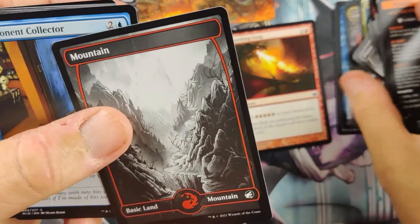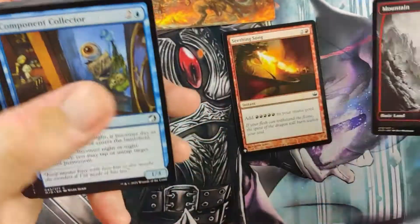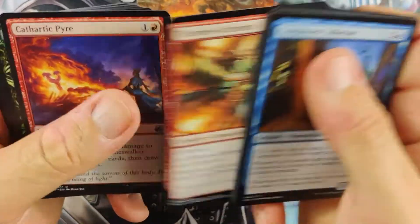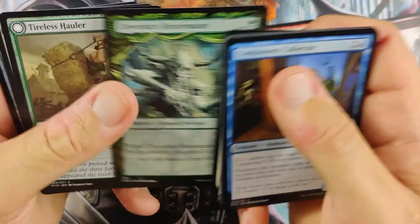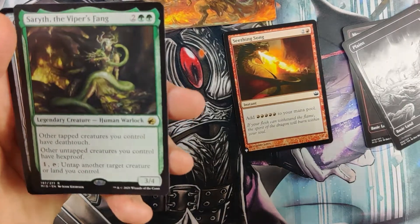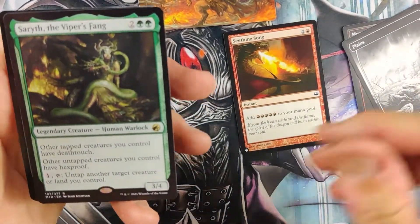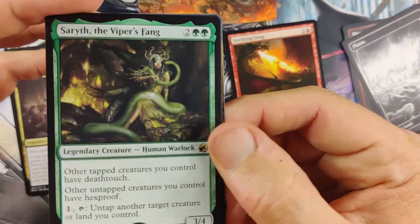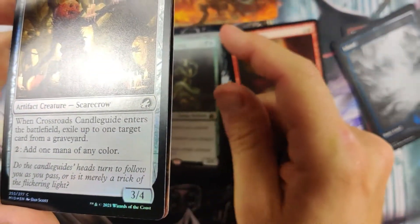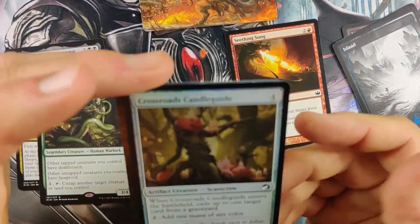We got ourselves a Mountain. Thermal Alchemist. Got a Cathade Pier. Tireless Hauler. Patrol. And I like this card — Sarrith, the Viper's Fang. Really good. Got to make some kind of deathtouch deck with him in it. We got some uninteresting stuff besides that.